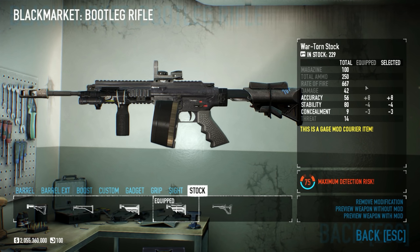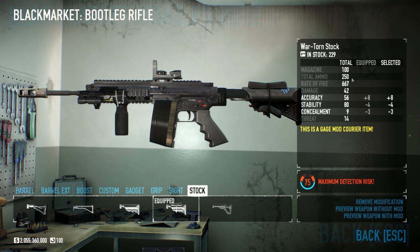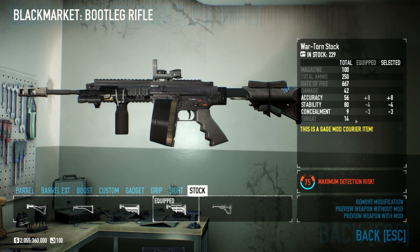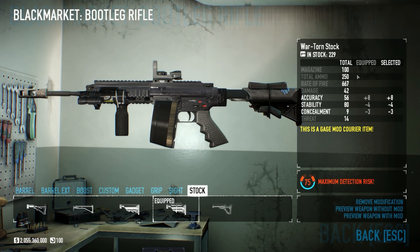And this is what the stats look like. It has a magazine of 100, total ammo 250, rate of fire 667, damage of 42, accuracy of 56, stability of 80, and threat of 14. I also have Fully Loaded, so this gun has 50 more rounds than it normally would right now.